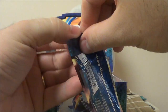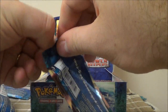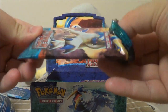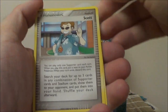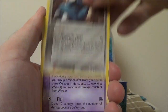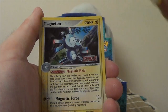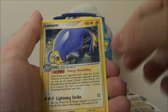I'm so glad they don't do that anymore. Can you imagine Strong Energy being a rare? We got Scott, Anorith, Skitty, Beldum, Wynaut, Cacnea, Snorunt. Reverse Magneton, which is a rare. And Lanturn. I love Lanturn for some reason.